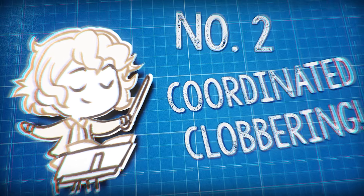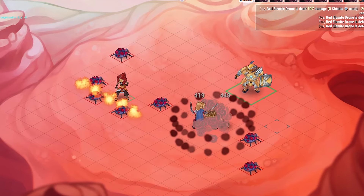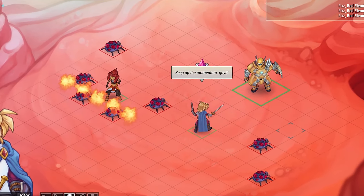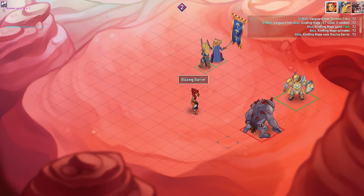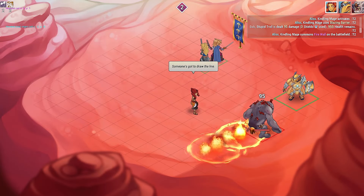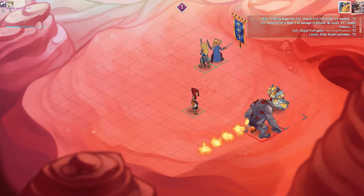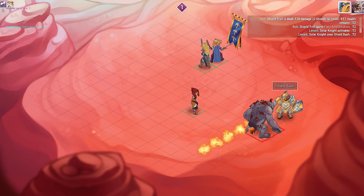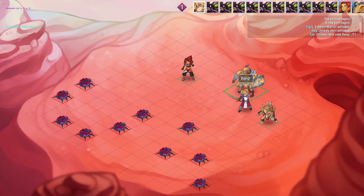Number two: Coordinated Clobbering. You think skill sets are all fine and dandy? They're even better when combined together. While a humble firewall may not attract attention, a liberal application of knockbacks will turn it into a pitfall of pain. Discover what works with what — or what doesn't.